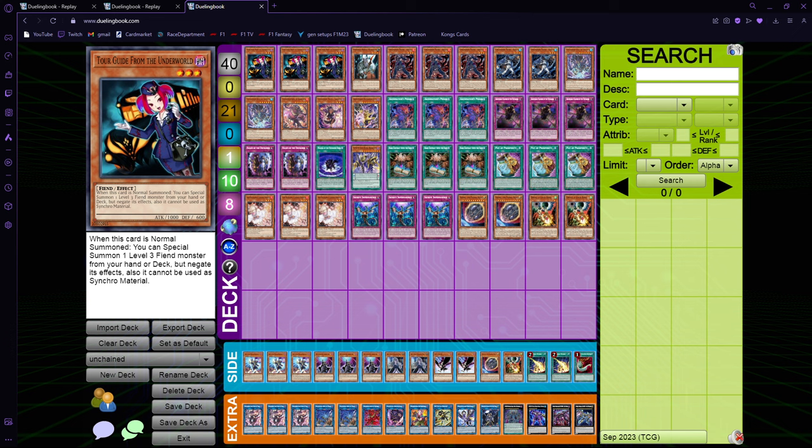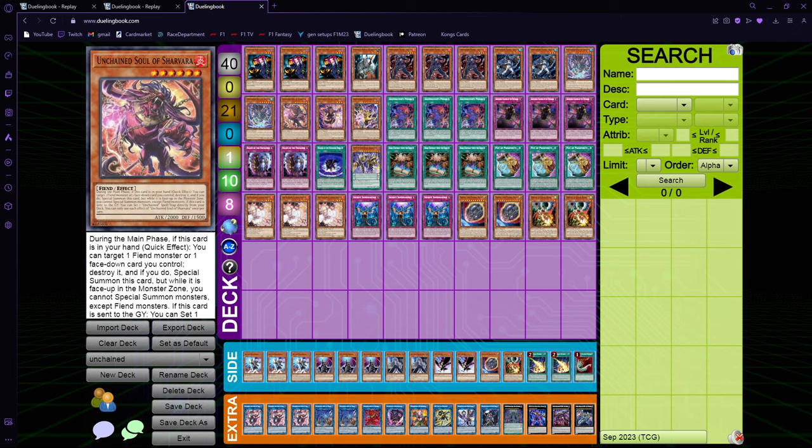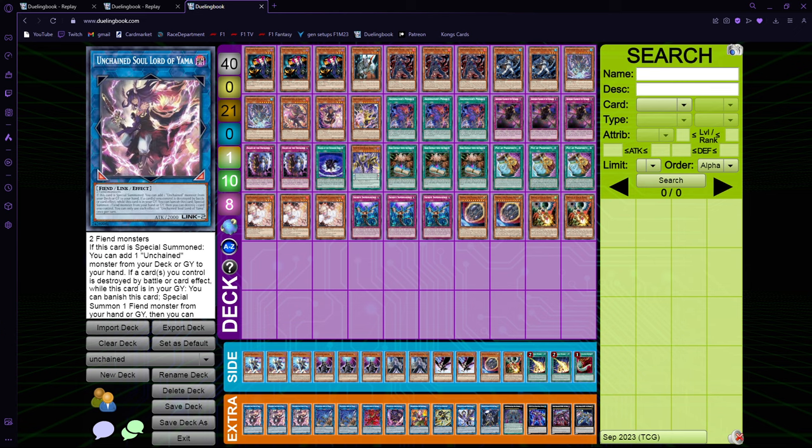Sometimes your boards going through Nibiru can be better if you play Disaster, but I don't think Disaster is really necessary and you can still do great boards without it. So yeah - Nibiru is still not a real threat against this deck. The real threats that you need to be careful about are Ash, Veylor, and Imperm. If you get Ash on the traps it's bad, and if you get Imperm on Yama, you most probably don't have Shervar in hand to go through it. Veylor on Shervar or Yama also hurts a lot because you don't have Shervar in hand 90% of the time.